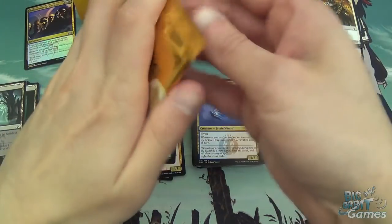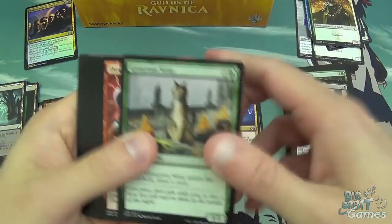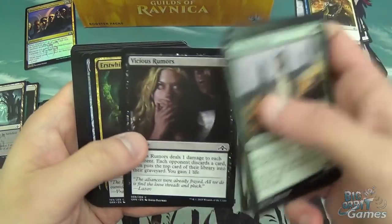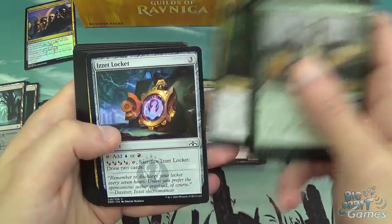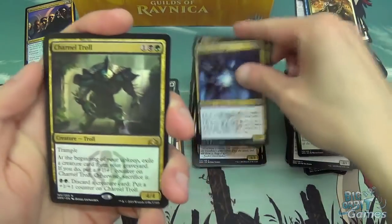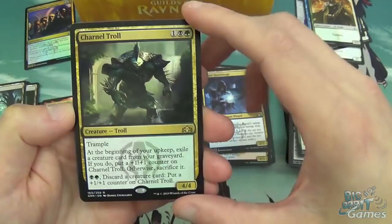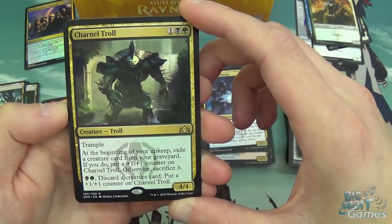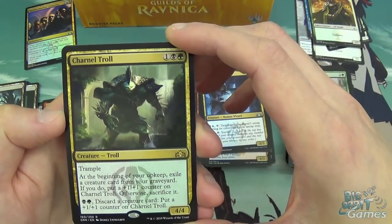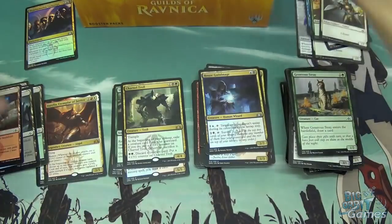Dimir Guildgate and the Elf. Next pack: Generous Stray, Direct Current, Wishcoin Crab, Lockstone Restorer, Barrier of Bones, Urban Utopia, Ledith Guardian, Vicious Rumors, Earthworld Trooper, Locket, House Guildmage, Thought Erasure, Glaive of the Guild Pact, and Charnel Troll. Three mana, 4/4 with Trample — that's already really good. At the beginning of your upkeep, exile a creature card from the graveyard; if you do, put a +1/+1 counter on Charnel Troll, otherwise sacrifice it. You can also pay black and green, discard a creature card, and put a +1/+1 counter on him. This guy can get pretty big. Three mana, 4/4 with Trample — good stats. Pretty good in limited, can certainly win you a few games.